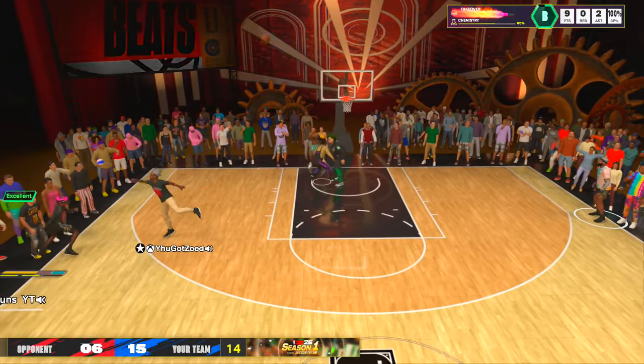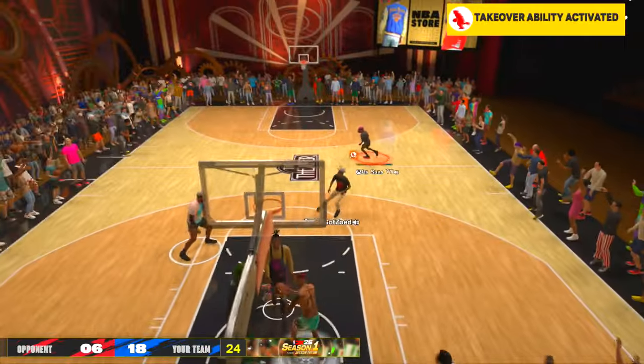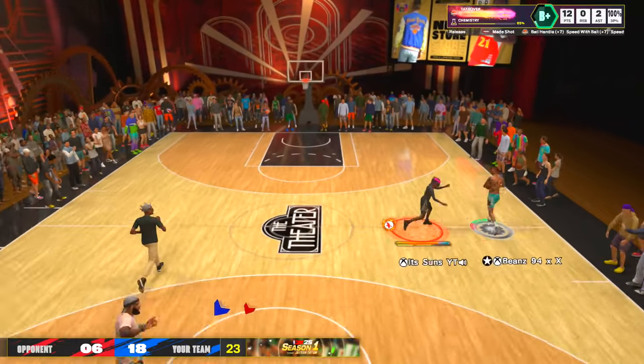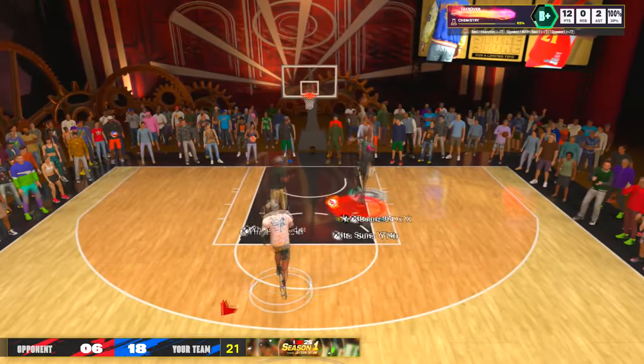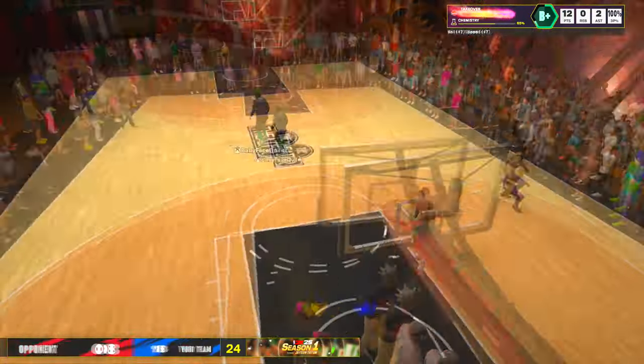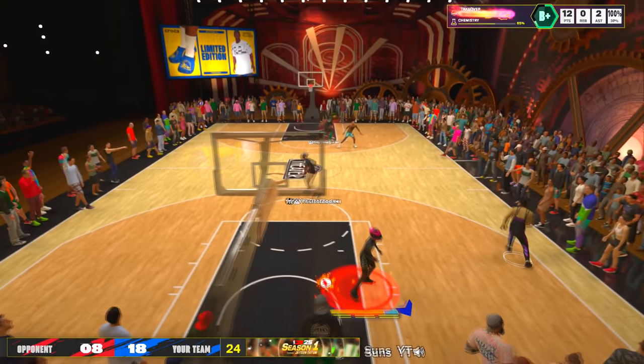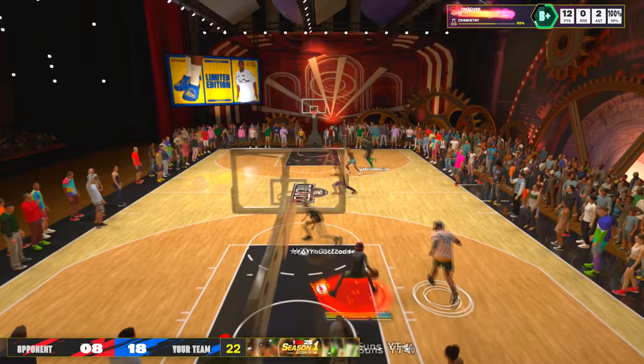I'm using the Rory slide, shooting the fade — green. Anything I shoot is going in. I got 12 points off rip shooting 100%. The proof is in the pudding — go ahead and try this jump shot, let me know what you guys think.